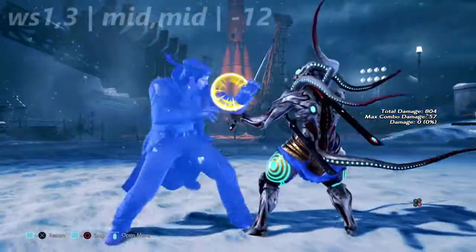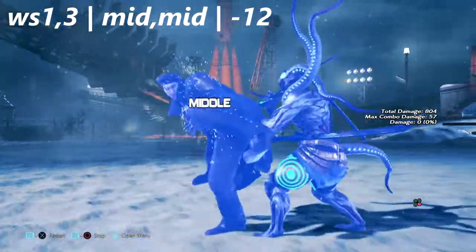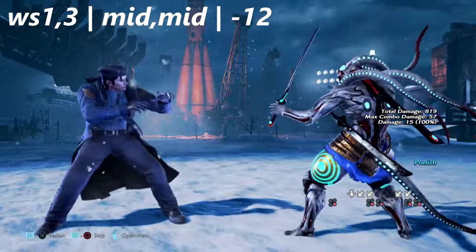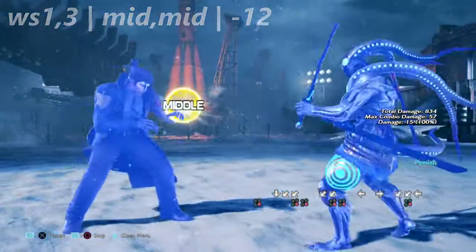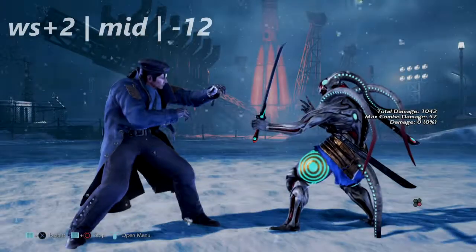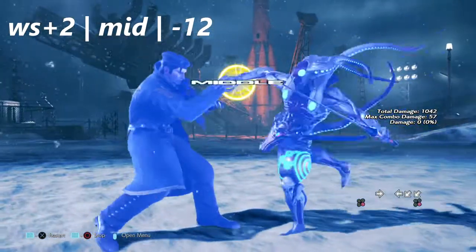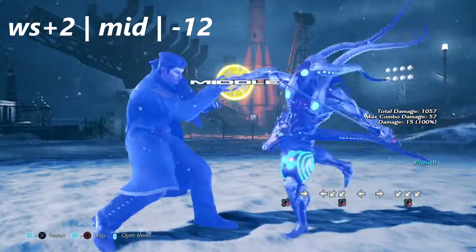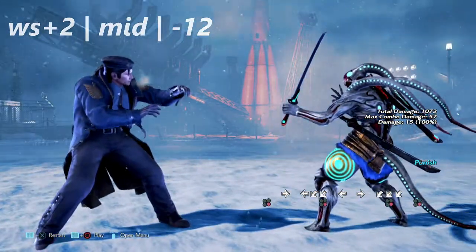This quick string is while standing 1,3. This move is negative 12 on block — it does look safe but you can punish it. One of Dragunov's most dangerous moves is his while rising 2, a simple launching mid that's negative 12 on block. Just be sure not to get hit by this move.